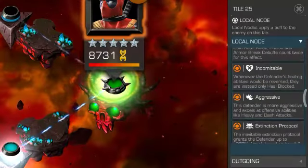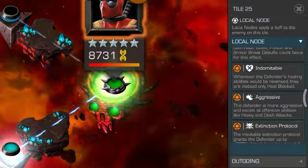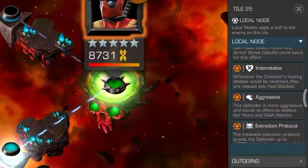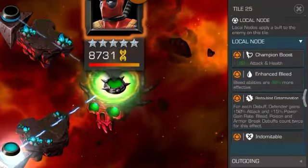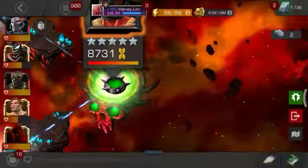He is aggressive — the defender is more aggressive and excels at offensive abilities like heavy and dash attacks. He also has enhanced bleed, making bleed abilities 40% more effective.